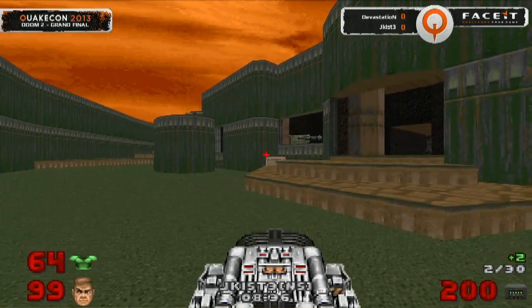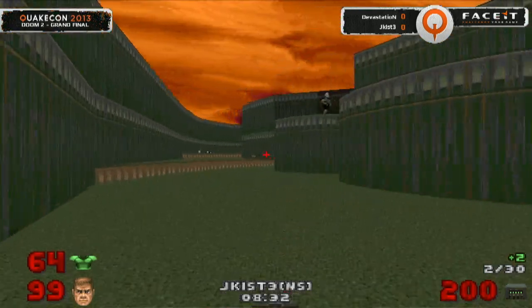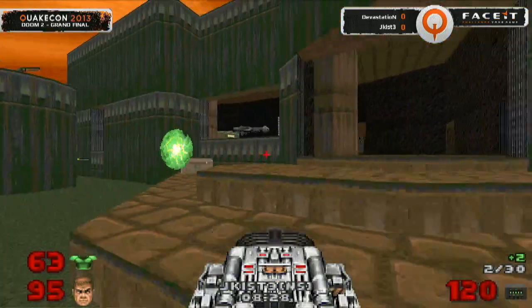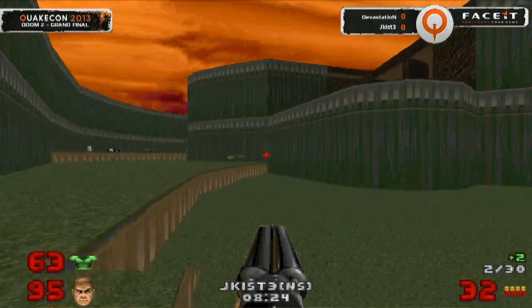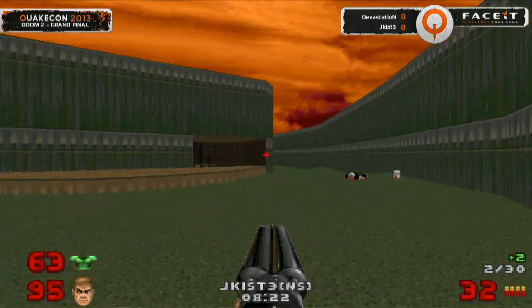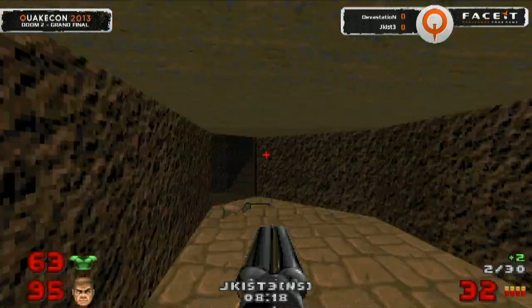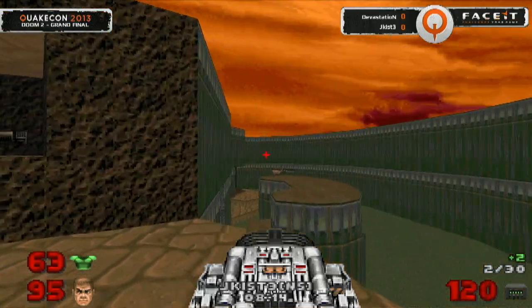We've seen that this area camped out quite a bit before — maybe trying to bait out Devastation a little. It's pretty much the only way that Devastation can't sneak up behind Jekist, but it looks like he's able to get a little bit of damage in. Here comes the BFG to spam off in the room, keeping Devastation on his back legs. Jekist looking to circle back around — coming around that corner is going to be very dangerous. Jekist looking a little bit more nervous.